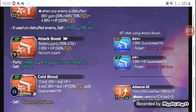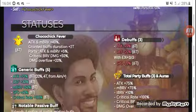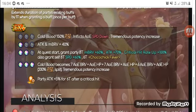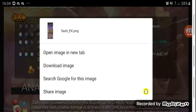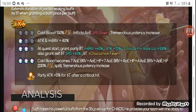He grants himself the overhead icon called the Chocobo Chick Fever. The Chocobo Chick Fever increases the duration of the buffs he grants by 2 turns, increases party critical hit damage, his attack and max brave, and the overflow. At 0 out of 3 for the EX, Cold Blood now has 150% overflow, inflicts AOE speed down, and has a tremendous potency increase. At 1 out of 3, it increases his attack and max brave by 40% — standard.